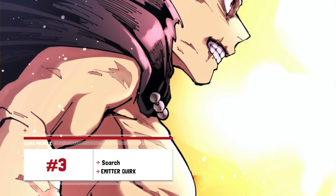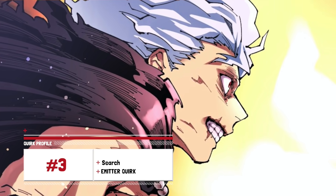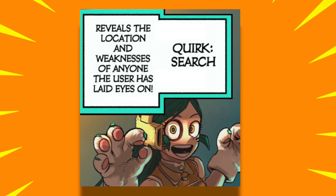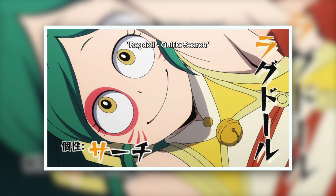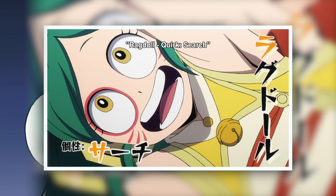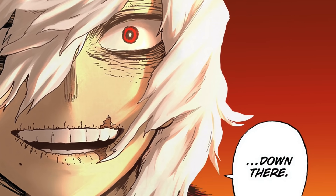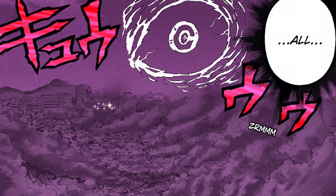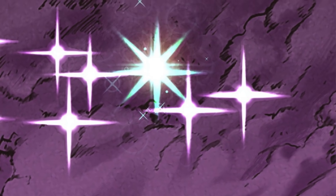Within All For One, one of the new quirks Shigaraki has is called Search, which reveals the location and weaknesses of anyone the user has seen before. This quirk is interesting because it came preloaded with all the information the previous user had built up. Since Ragdoll had this power and used it on Deku, Bakugo, and other students, Shigaraki can now hunt them down and know exactly where they are at all times. The range hasn't been specified, but it seems capable of covering at least the length of a city.